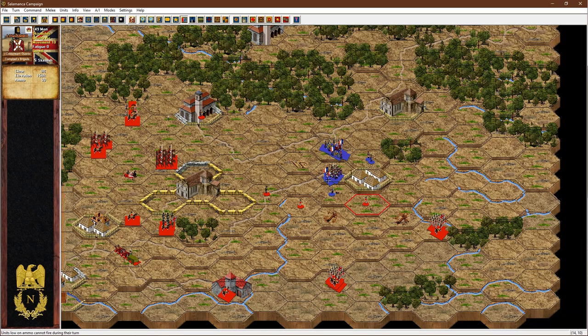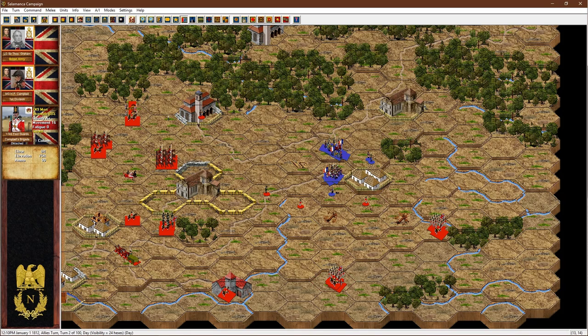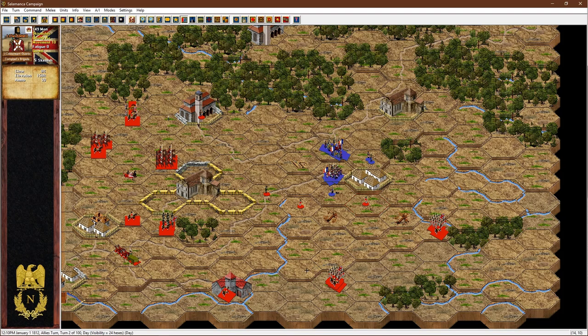He's got low ammo now — I never noticed that — so all he can do is melee now. However, I've got two skirmishers there, the 95th, and the Foot Guards are within striking distance, so I'm not too worried. I'm going to bring them back down and bring the supply wagon back up to them. Supply wagons have an effective resupply range of five hexes, so hopefully on the next turn the dice roll goes in our favour and they will be resupplied.